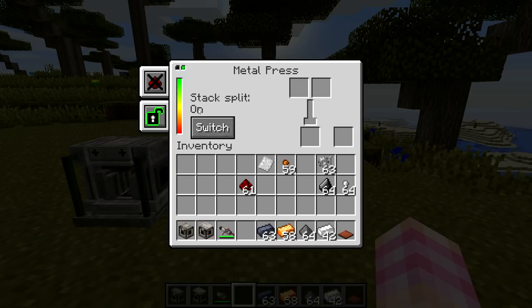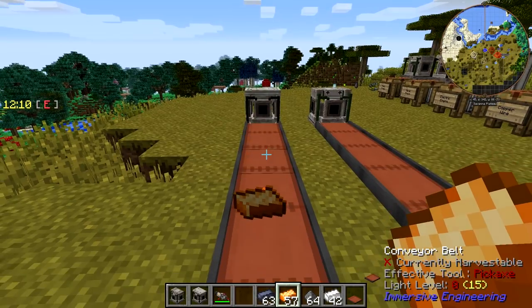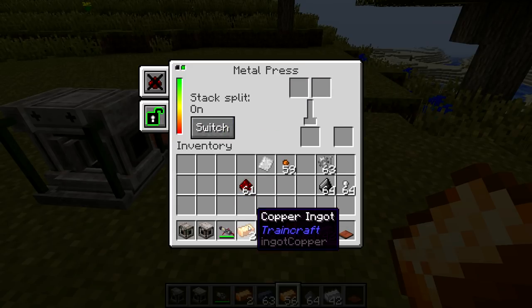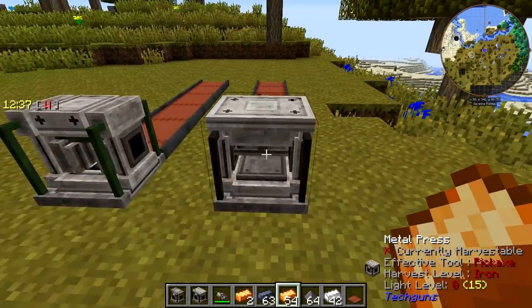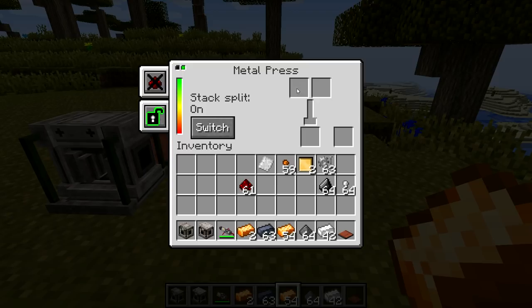Then there's stack split. Stack split comes into play when you're feeding metal into this thing automatically. You have to put an ingot in each side — it takes two ingots and makes two metal plates, so you need one in each slot. If you turn off stack split and throw some metal onto the conveyor belt — each machine has three ports where you can attach pipes or conveyor belts — both ingots get placed on the left side and it doesn't do anything. But if you turn on stack split and throw them in, it distributes them to each slot, starts doing it with a cool animation, and makes the two copper plates.